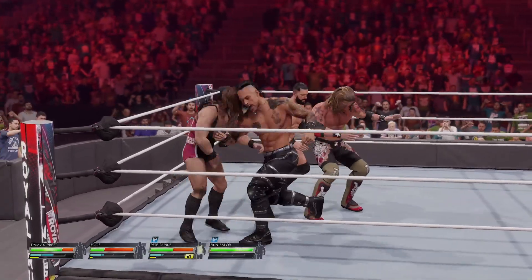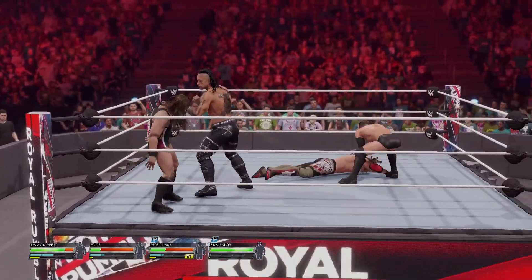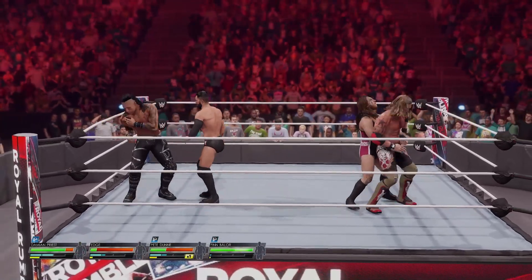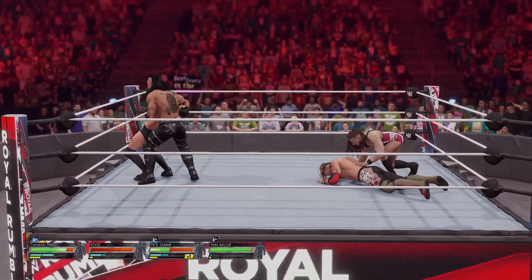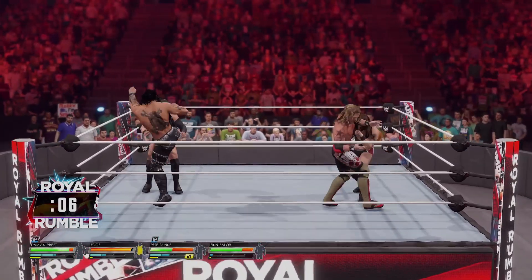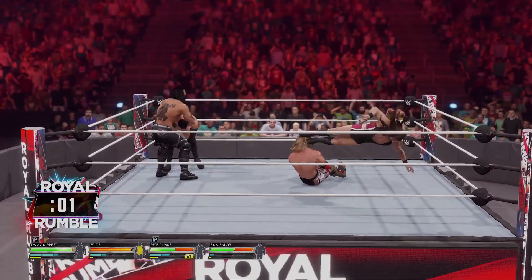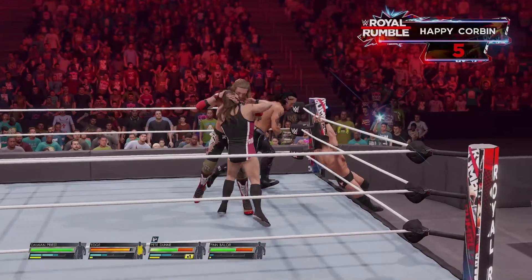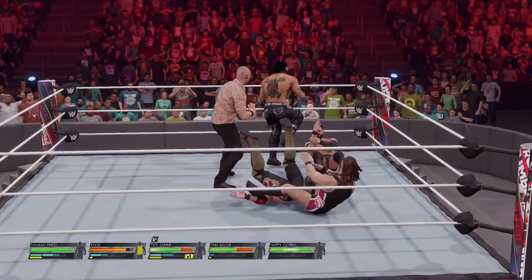Oh man, what a strike! Rapid fire capped off with a big forearm. Edge showing signs of slowing down — he's got to figure out something quick here if he wants to make it through this Rumble. Inverted backbreaker! Elbow smash. Power bomb!